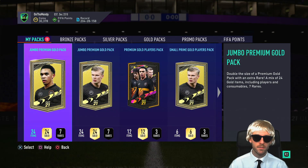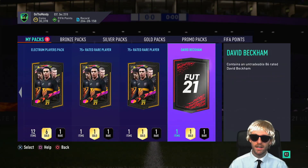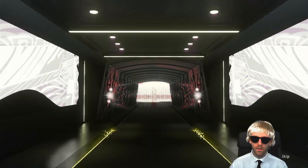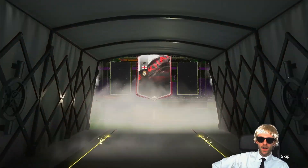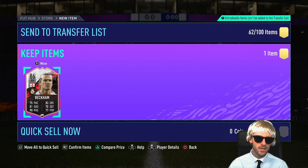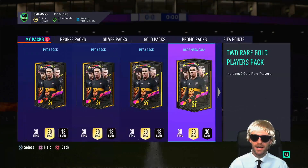We've got a jumbo premium gold pack — seven rares. These are mega packs, two rares. We'll open this one — at least we're guaranteed a walkout today. Who is it going to be? I wonder what it's going to be from a David Beckham pack. Oh, it's English — right midfield, Madrid. Is it Beckham? We've got David Beckham! Of course it's David Beckham, he's on the front of the packet. We won't quick sell him — he might be useful for something. 75 pace, not ideal. Slap a Hunter on him and he's good for everybody else.